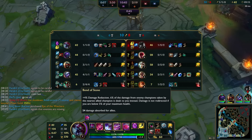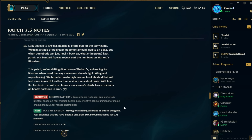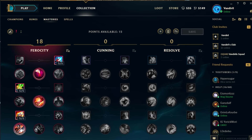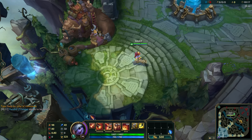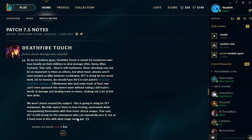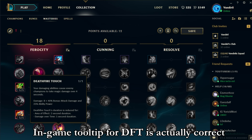It's not only the Stoneburn Pact that's messed up — it's also the Warlord's keystone and the Deadfire Touch keystone. The Warlord's tooltip in patch notes says you have an energize passive, but in masteries and in-game you still have the old tooltip, despite it actually working like the new one. For Deadfire Touch, the patch notes say the AD ratio was reduced from 60% to 45%, but in masteries you can see it listed as 40%.